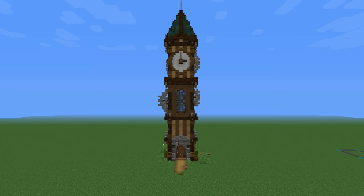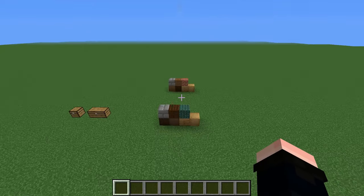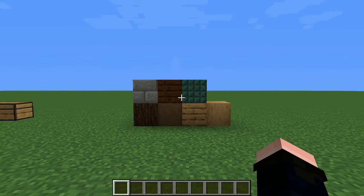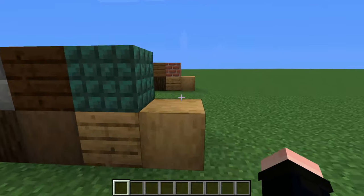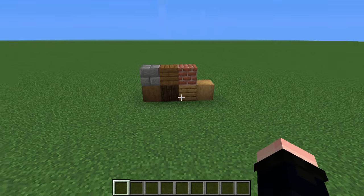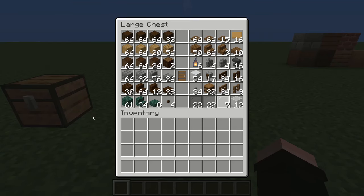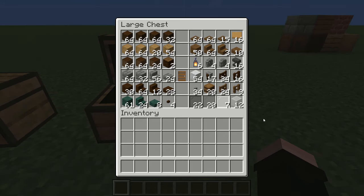This build covers a 7x7 area, not including all the details and pop-outs, and it is 47 blocks high. Before we start, I'd like to show you the block palette we are going to be using. You can immediately see how each of those blocks will work together. Behind it, I've also prepared a variant block palette that you can use if you want to build the same thing with slightly different blocks.